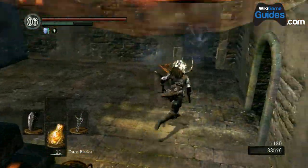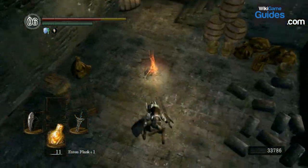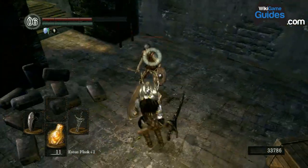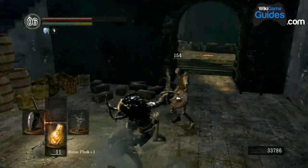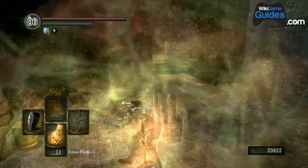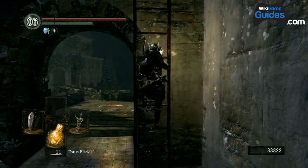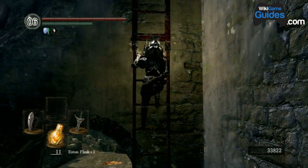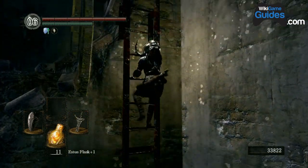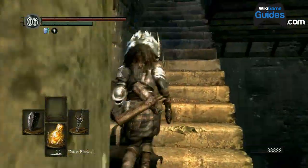You start at the bonfire, climb up the ladder, and just take a quick step out onto that bridge. That guy came out of nowhere — he almost never shows up there. Then go back to the bonfire, sit there for as short as you can, and that respawns all the enemies. Then climb back up the ladder, go to the exact same spot, and do it again. Do it over and over again.